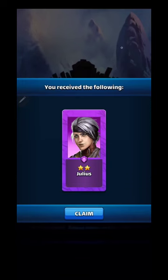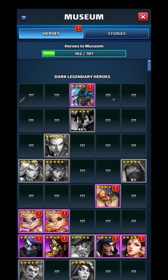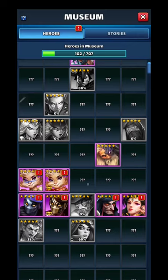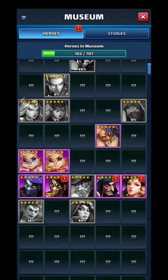Just these daily summons — I do those all the time. Two star purple, I can use that. Back to the museum — you just click on the exclamation point and it'll give you your gems: five star 10 gems, five star costumes 10 gems.